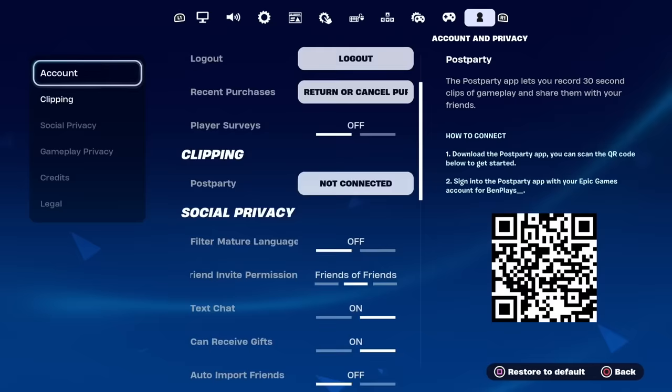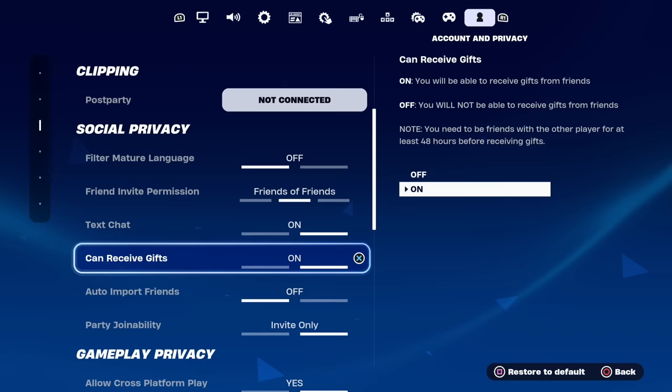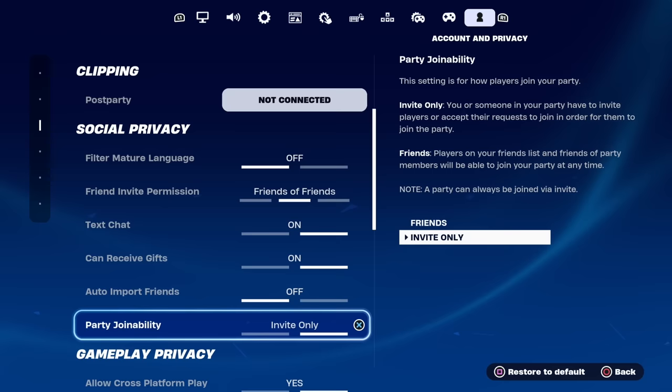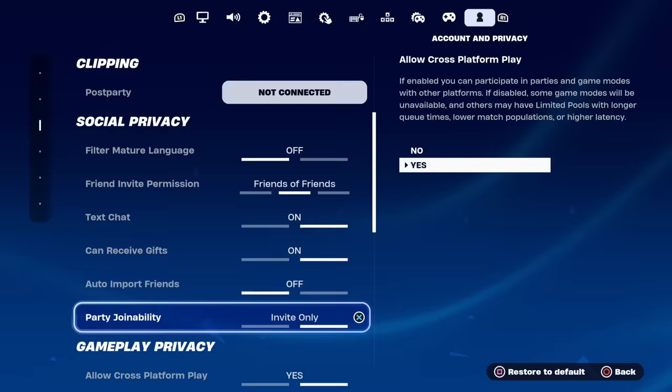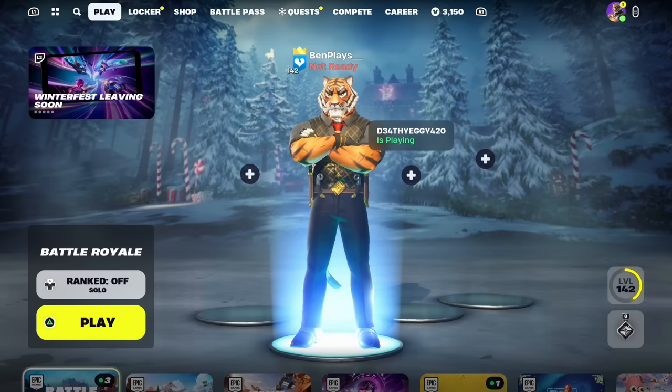We just need to change a few settings for this any skin glitch to work. Under social privacy, make sure 'can receive gifts' is on so we can actually receive the skins for free — otherwise this will not work. Set party join ability to invite only, because if anyone joins your lobby halfway through, it will mess everything up. Under gameplay privacy, set hidden matchmaking delay to one second. Once done, apply all the settings and back out to the Battle Royale main lobby.